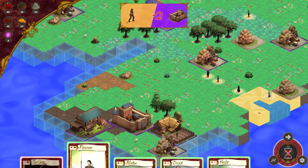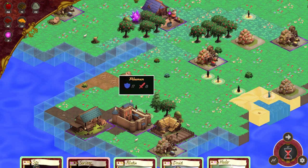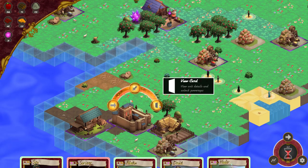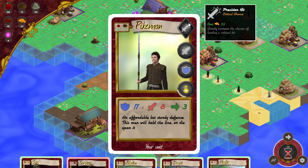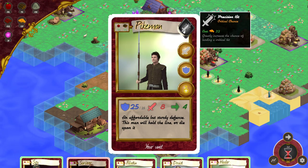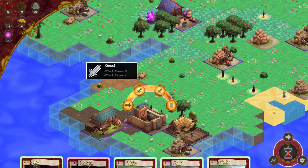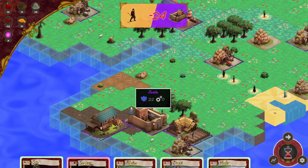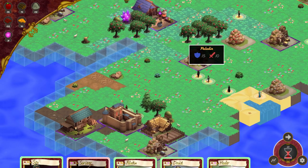Also build a pikeman — the pikeman's got a fairly strong attack. Can I afford this? Yes I can. A fully upgraded pikeman has got a much better chance of landing a critical hit. That was a critical hit — it took 24 points off their castle. So there's still hope.